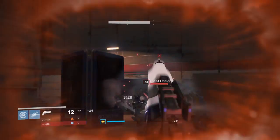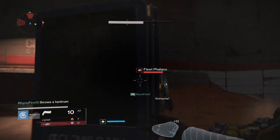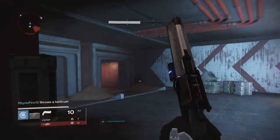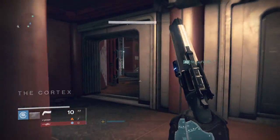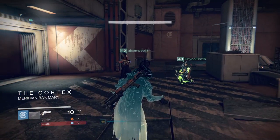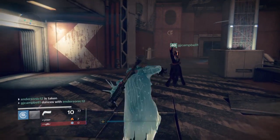Okay, so what it is, basically, is you go to the Cortex, and you just stand in there for 15 seconds — do a little dance, or whatever. For me, I like to do the Taken Shiver. All fire team members have to be in the Cortex for 15 seconds.